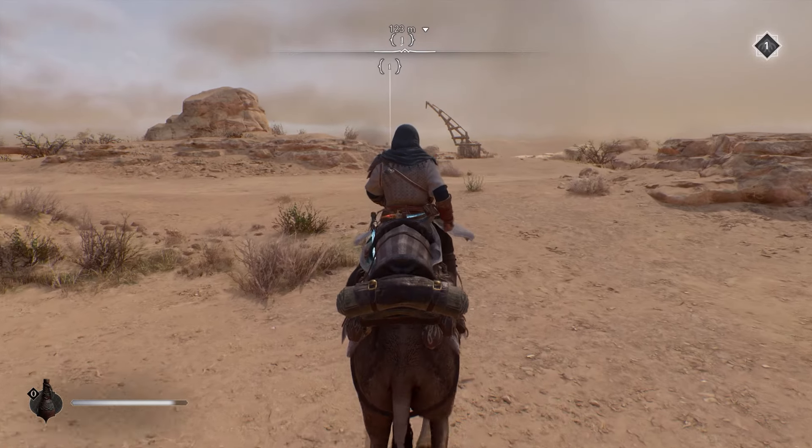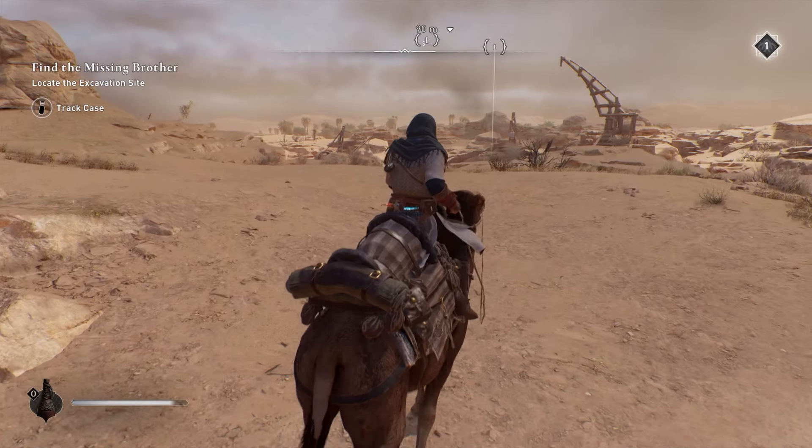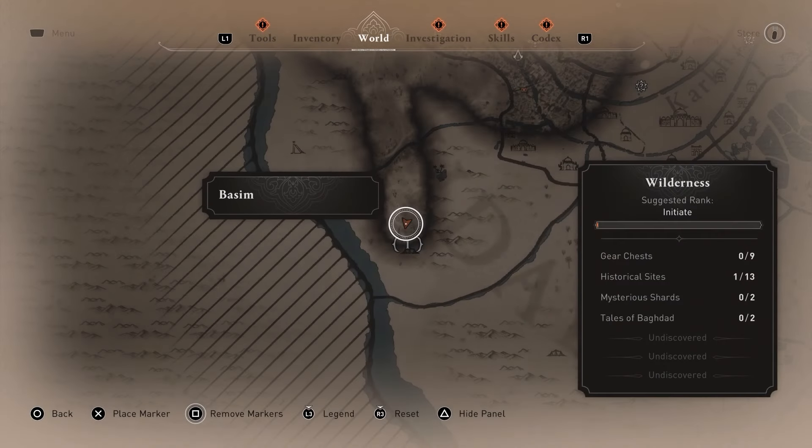What's up guys, it's Smith here from gamersheroes.com with a quick guide for Assassin's Creed Mirage on where to find the excavation site for the 'Find the Missing Brother' quest during the main story.